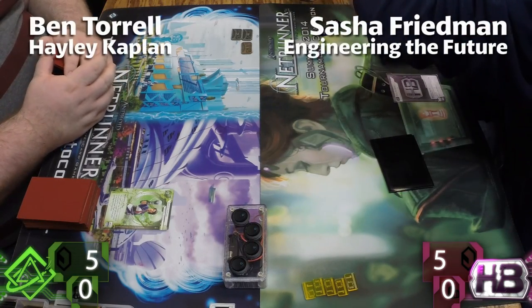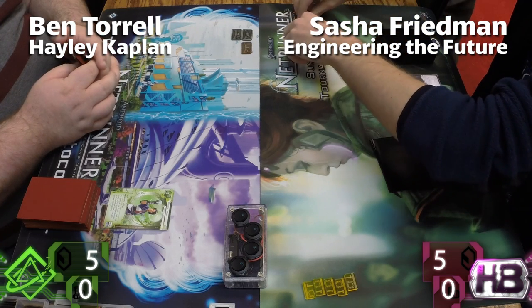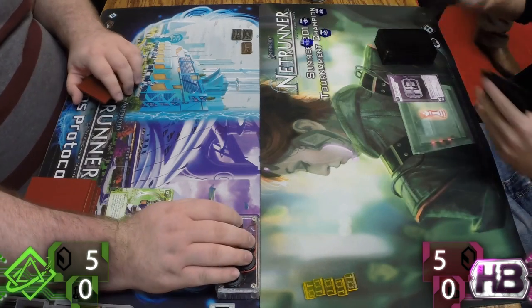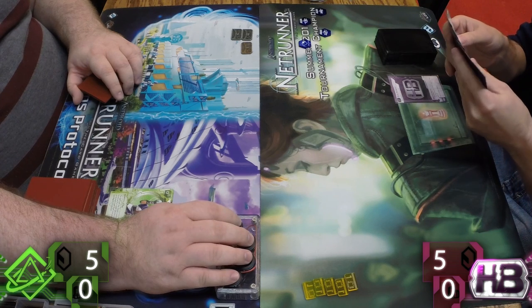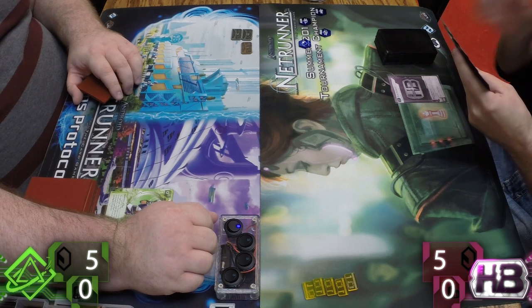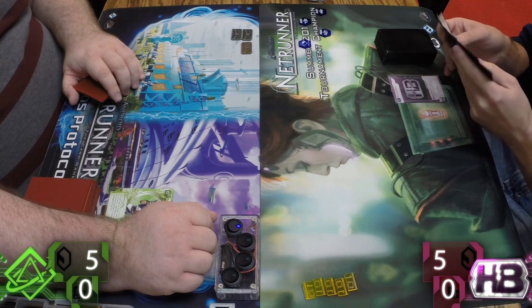We've got Ben on the left, who you'll recognize from Peach Hack fame, and Sasha Friedman on the right. He's a classic competitor in the region and always finds his way into these Top Cuts. We have Hayley on the left — Ben really being the only one who brings Hayley into the Top Cut — and Sasha with Engineering the Future, playing a Breaker Bay Grid variant.